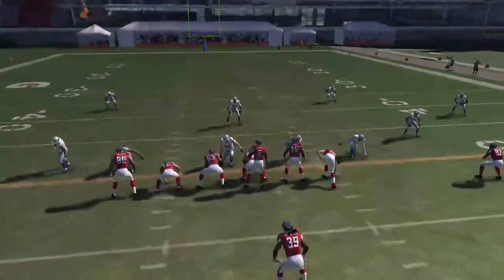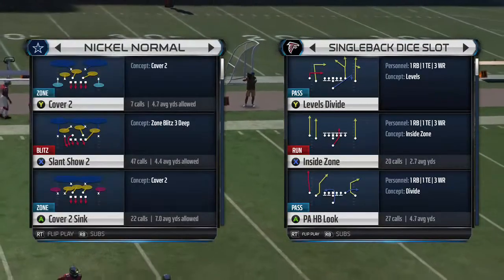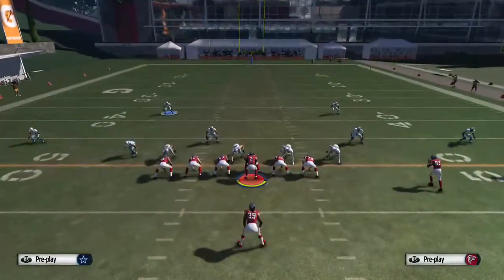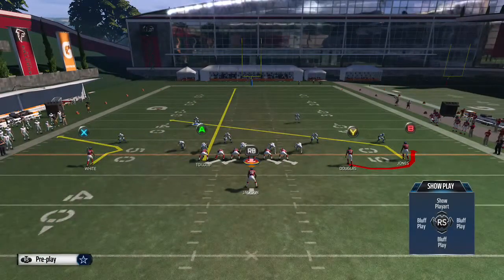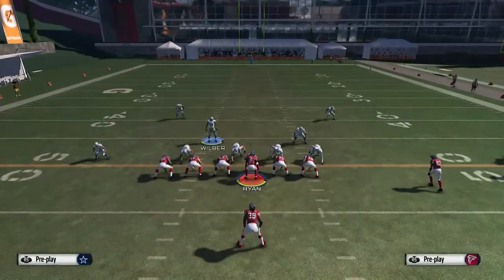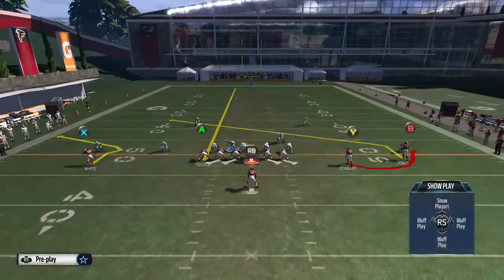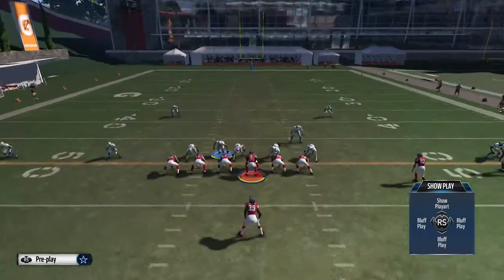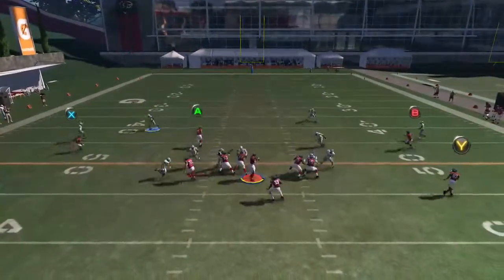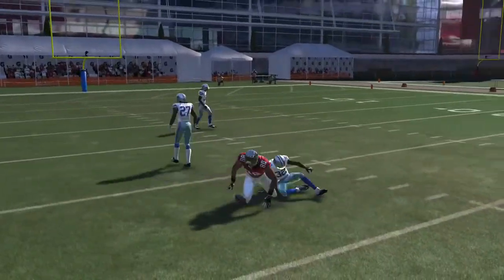Slot swing flipped against the overload blitz nickel slant show two: flip it, A on a streak, B on a slant. Set up the blitz. Look at the free safety on the left - that's your read. If he jumps up - he jumps up - you're throwing it right to the A. On some blitzes it's even worse for the defense, you can basically get it out there easily.